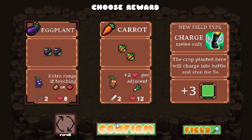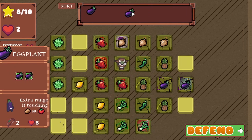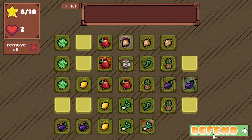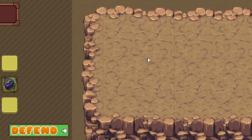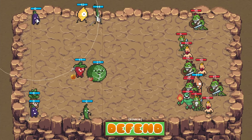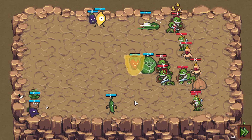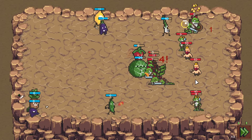Eggplant again - I freaking love it, it's too good. We don't even need the extra stuff - just eggplant itself. Revgt truly was right when he said if eggplant wasn't the strongest we riot. I mean, we won't need to riot because it is the strongest. Yeah, what else can you say? God, get him in there - the kamikaze onion, also the strongest. Got a lot of strong combos in here. I don't even know if he got to use his ability.